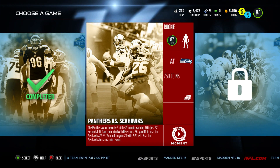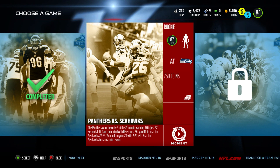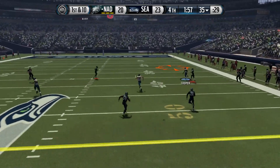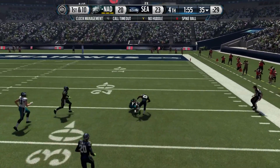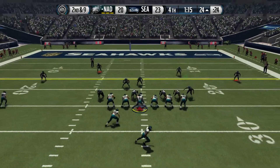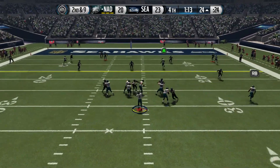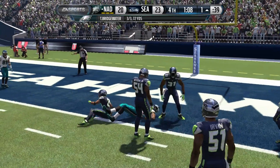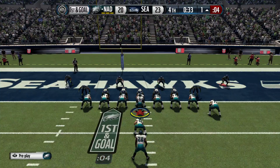We move on to the Panthers versus Seahawks game, also on rookie. We're going for 750 coins if we can win this one. Going deep right here and that is going to be caught by Amari Cooper. You can see we're wearing the Eagles unis on the road here, with Chargers unis for home.